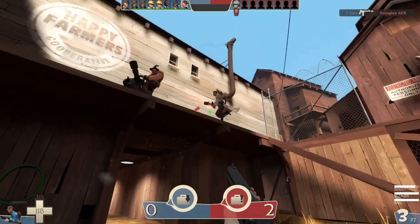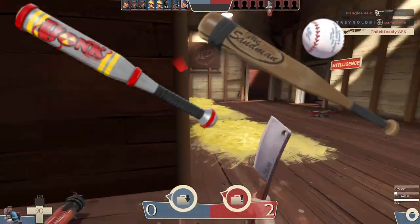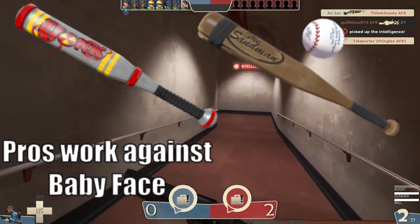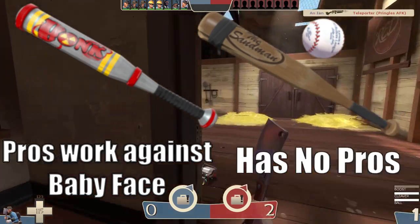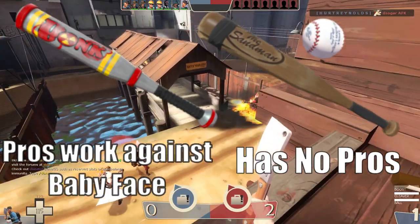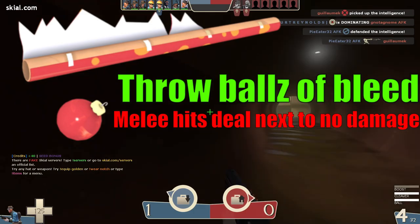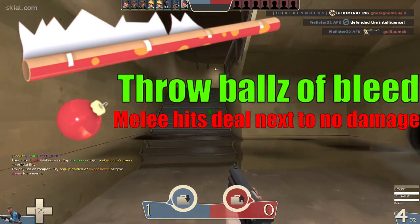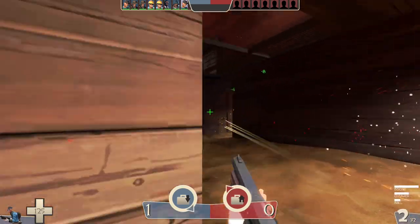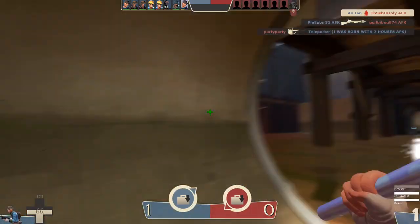As for what weapons to use alongside the Babyface's Blaster, you have very few wrong answers. The Atomizer and Sandman are honestly some of the only bad options, since the Atomizer's triple jump is countered by the fact that you lose the Babyface's speed boost when you do mid-air jumps, including your third air jump. The Sandman's terrible minus 15 max HP is always bad since the baseball you get to compensate for it is just terrible. However, the Wrap Assassin is actually a very good weapon to use alongside the Babyface's Blaster, because the damage over time you inflict with your balls actually helps you bypass the biggest issue — how easily you lose your speed boost. As long as you have the Babyface's Blaster pulled out, any damage inflicted by you will help restore the speed boost, regardless of whether it came from the Babyface's Blaster or not.